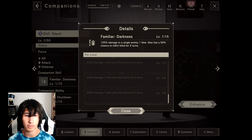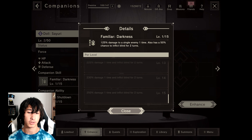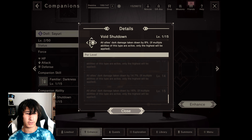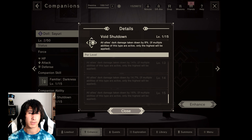Here we have the Familiar Darkness: 250% chance, one time, inflicts blind for two turns. So clearly this is going to be my favorite — inflicting blind is pretty good. I think this is why dark might be the best typing in the game, especially when it comes to PvP.